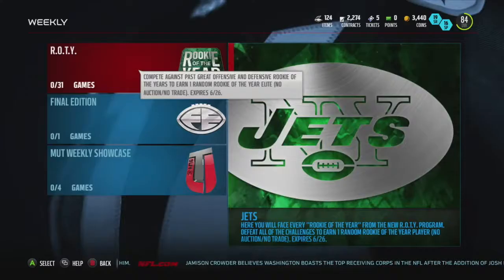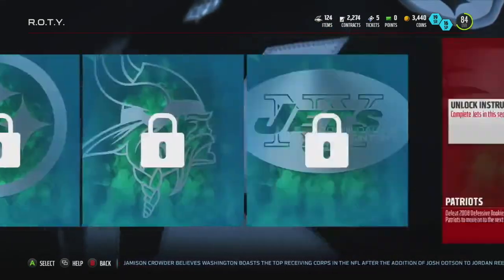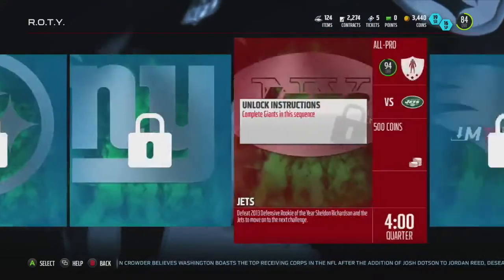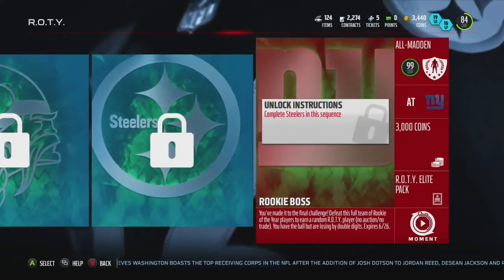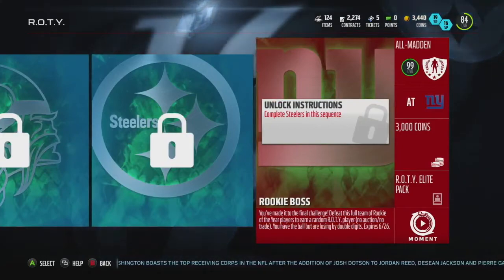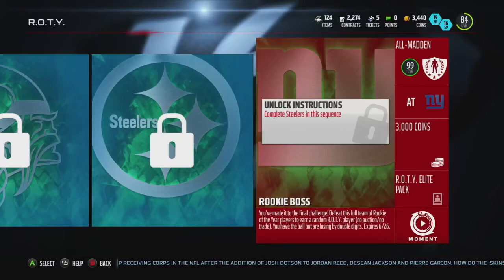Hey guys, it's Mike Gamer back here for another video. It actually came true — all the rumors were right. I told you about the fact that when they completely released the whole entire solo challenge sequence, you would be able to get a non-auctionable, tradeable 96 to 99 overall rookie player, and it actually came true. As you can see right here,